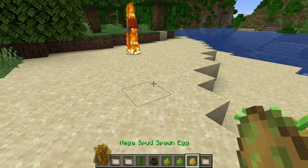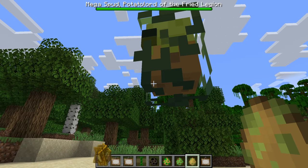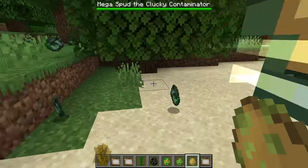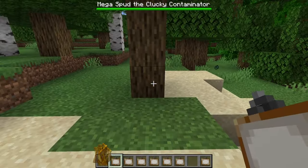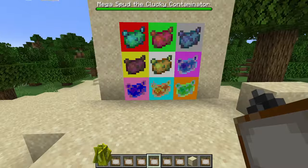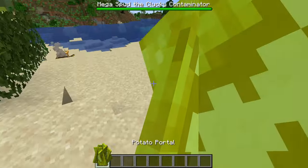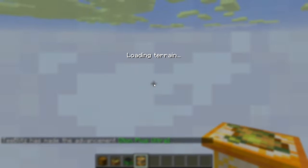It's like a potato guardian, and a mega spud — what the hell, it's a boss! Mega Spud, the Clunky Contaminator. Oh, he leaves little things behind. We got some paintings here. There's a potato dude, a pollock potato. And last but not least we got this guy — we're gonna leave good old potato boss there and jump on through into the potato void.